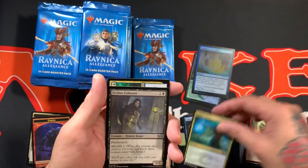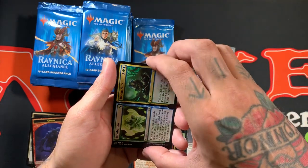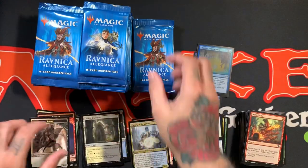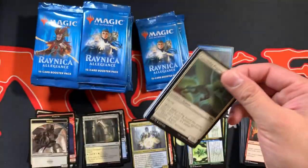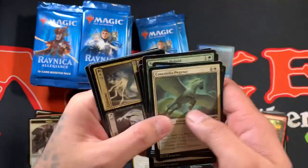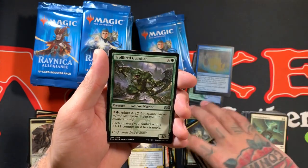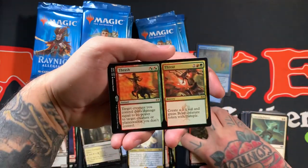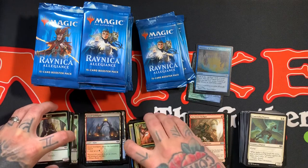Alright, so we got the Frilled Mystic, Orzhov Enforcer, Incubation Incognito, and Deputy of Detention. So we got Consecrate and Consume for the first uncommon of this one, Trollbred Guardian, Tin Street Dodger, with Thrash and Threat for the rare, followed by the Gruul Guildgate and a Beast Token.